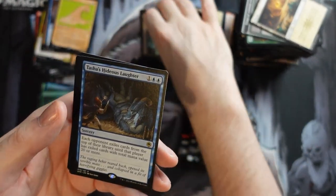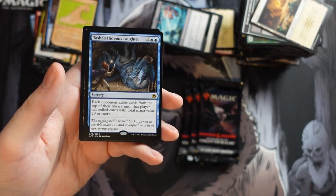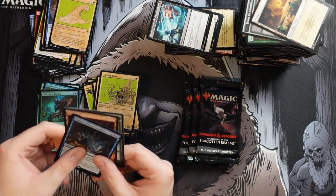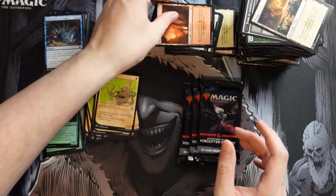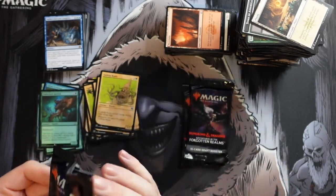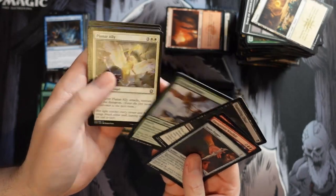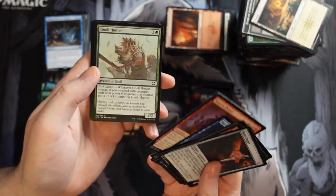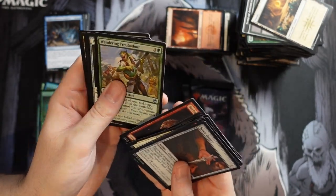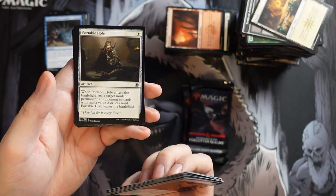And we get Tasha's Hideous Laughter — a mill card. Three mana: each opponent exiles cards from the top of their library until they've exiled cards with total mana value 20 or more. This has been talked about for Modern where lower mana costs mean you can mill out almost a whole deck in one swing. I secretly hope it's not too good because I'm not a big fan of playing against exiling mill — you can't reshuffle your graveyard back in. Portable Hole I know was spoiled early and seems quite strong.